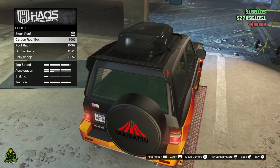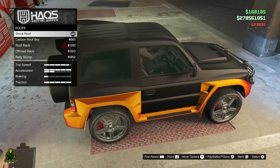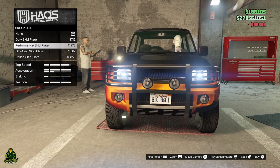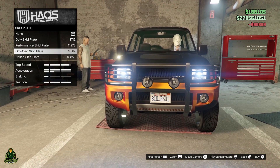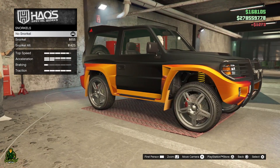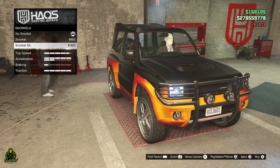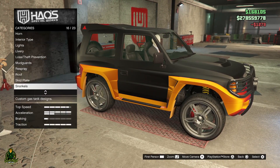Roof — nah, that's just too much extra. Rally scoop — nah, I'm going stock. Skid plate — kind of like that, it's kind of dope. Snorkel — I never buy snorkels because they never work. There's only one vehicle the snorkel has ever worked on and I forget which one it was, but every time you buy a snorkel they do not work, so I'm definitely not getting one.